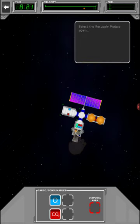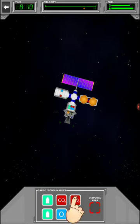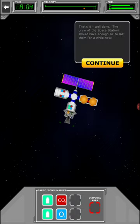Select the resupply module again. Now we need to transfer the new tanks to the space station. Drag a CO2 scrubber and an O2 tank from the cargo panel and drop them onto the space station module. So I drag this here and I drag this here.